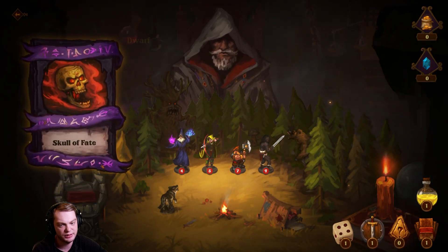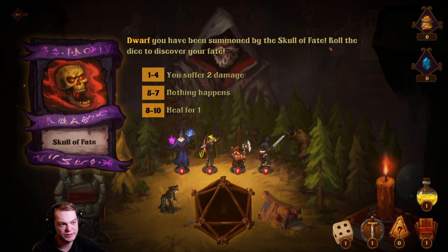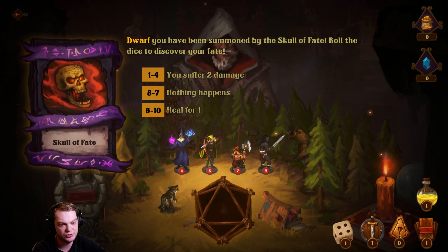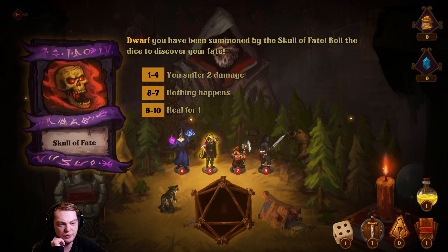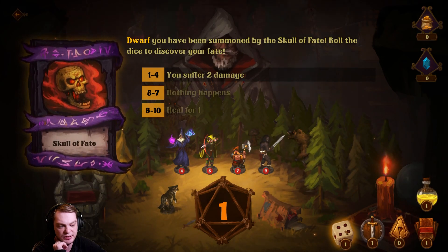Skull of Fate: the dwarf has been summoned by the Skull of Fate. Roll the dice to discover your fate — one to four you suffer two damage, five to seven nothing happens, eight to ten you heal for one. I rolled a one — you suffer two damage. That definitely sucks.